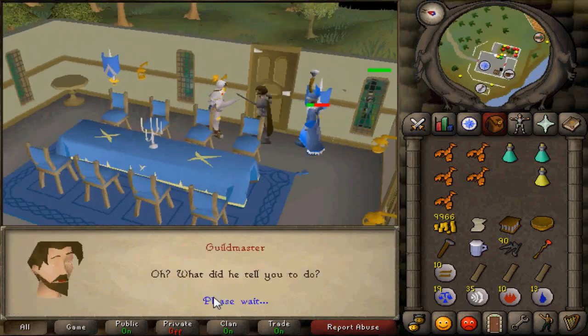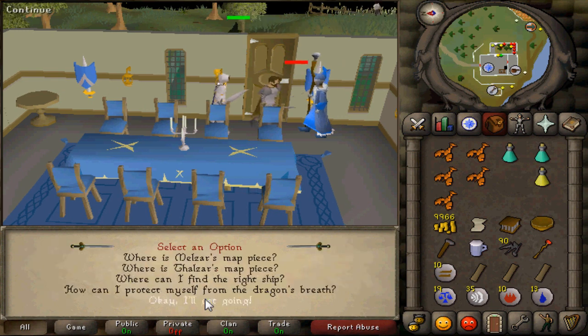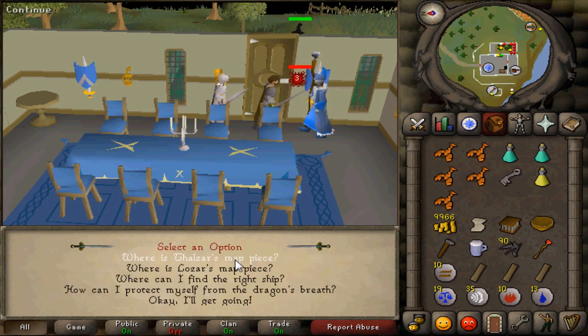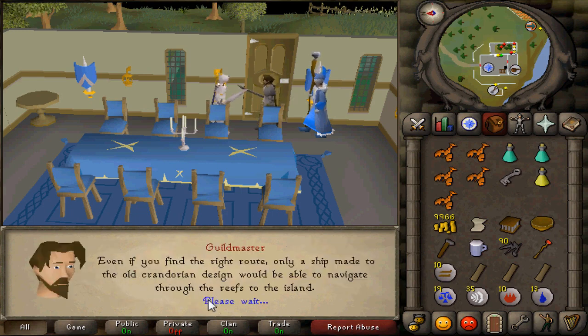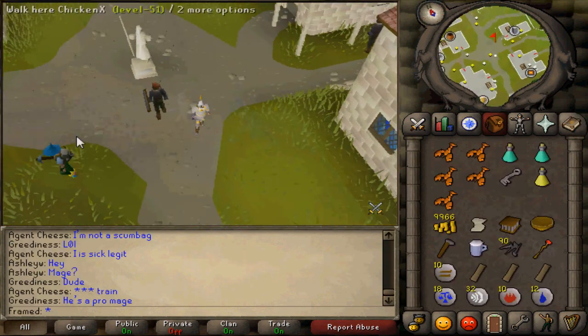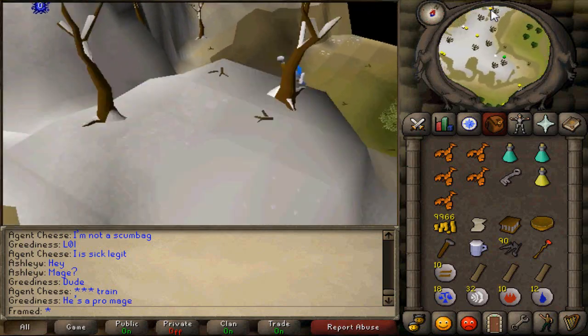Head back to the Guildmaster and select the bottom option first, then scroll through all the available options. Next, head to Falador and go to the Oracle on top of the mountain and select the first option.